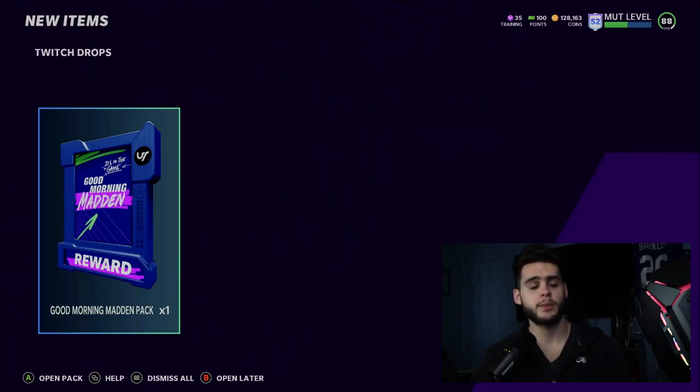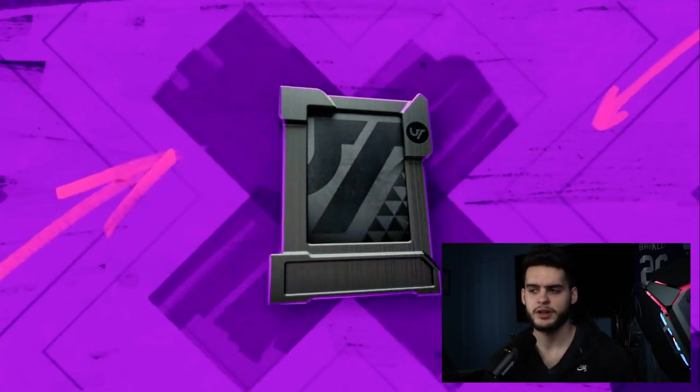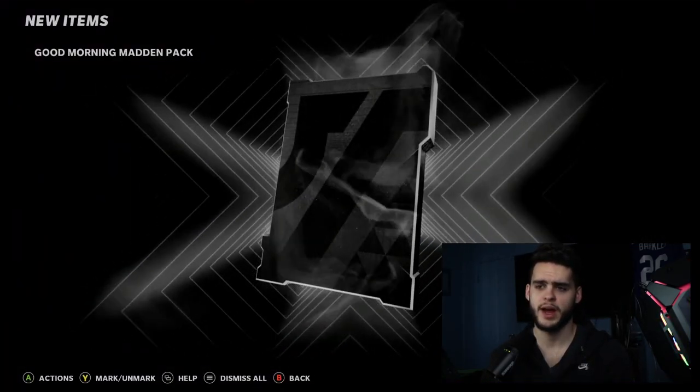My name's Poodle, back with another Madden Ultimate video. Today we're going over the Black History promo that just dropped into Madden 21. Super excited to get into it — probably not too much on day one, of course, because you're building up towards a free 95 overall over the course of three drops.